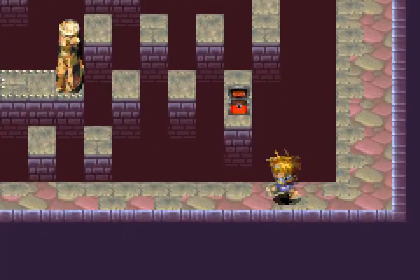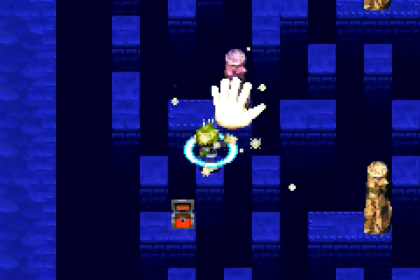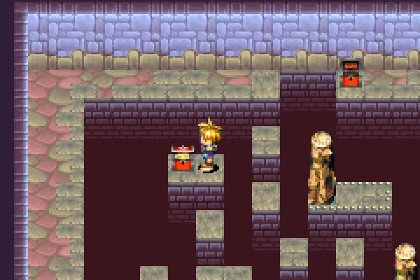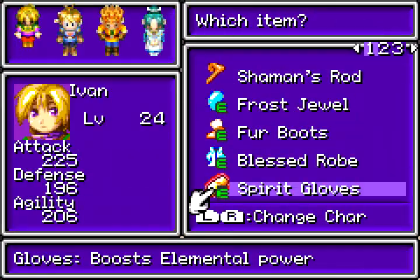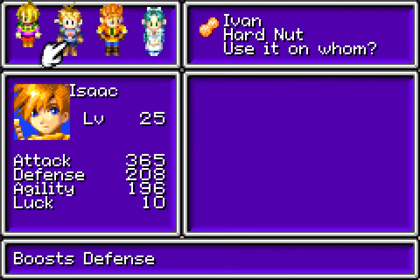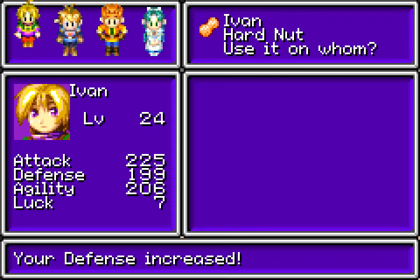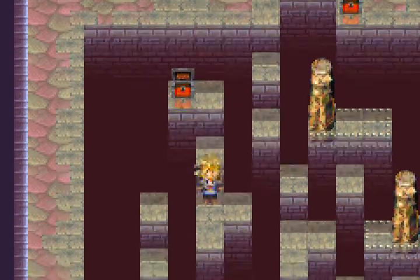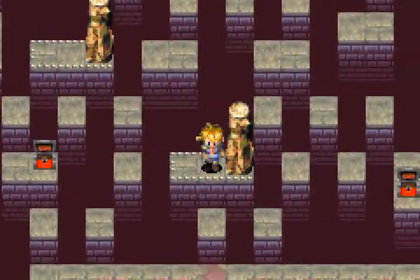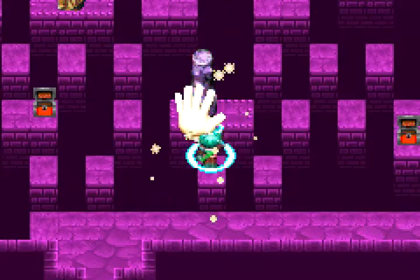Let's go check that out. Yep, box — it's a hard nut. Let's see... Maya actually has the highest defense out of everyone right now. That is just wrong. But Ivan is almost at 200, so that's nice. There's one more thing I should mention — a lot of the equipment you get in Crossbone Isle is statistically probably all the best equipment in the game.